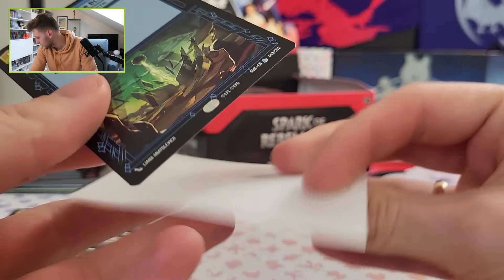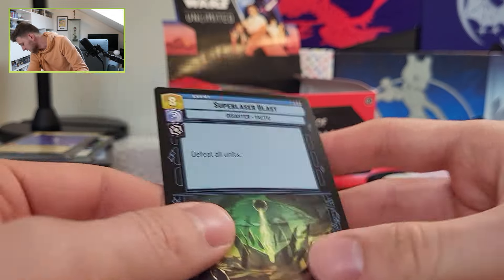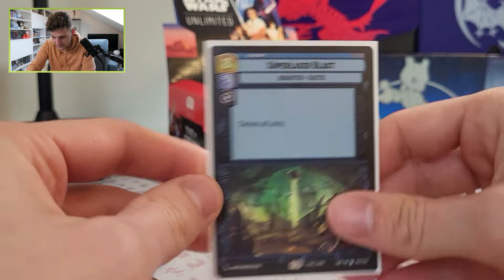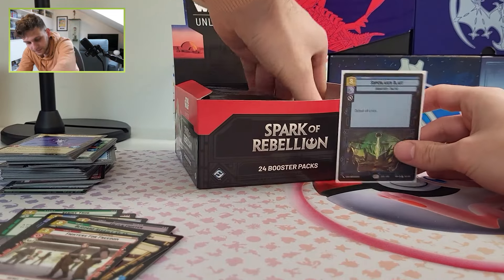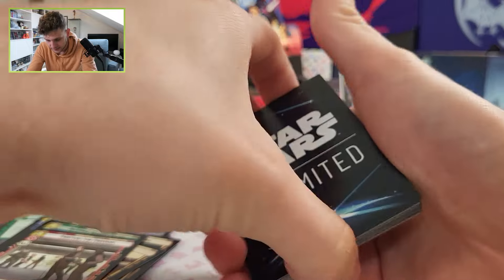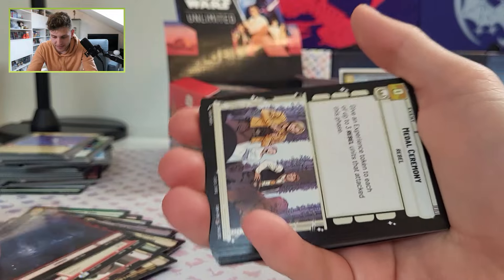So how many packs did we open? We opened 7 packs and pulled a Legendary — that's nice! They fit perfectly in these sleeves. That's really nice — our first Legendary! Can we pull the Showdown card? That would be insane. Sabine Wren is the leader of the next pack.